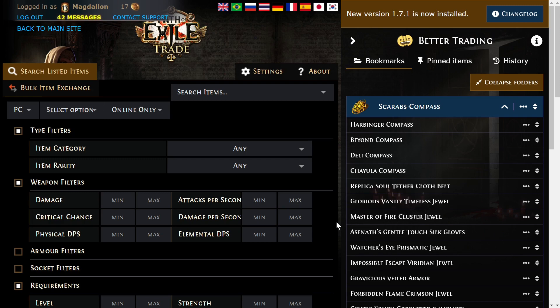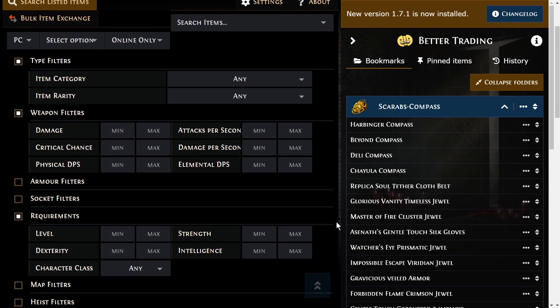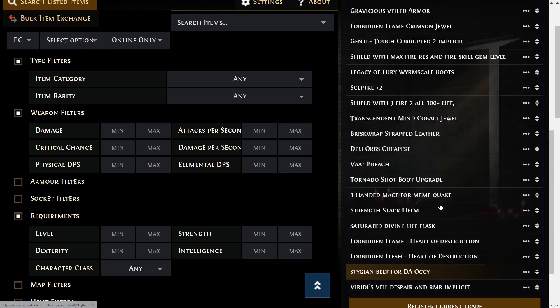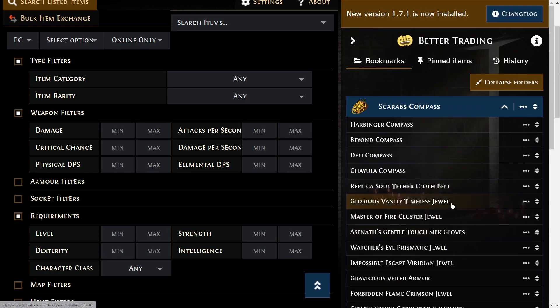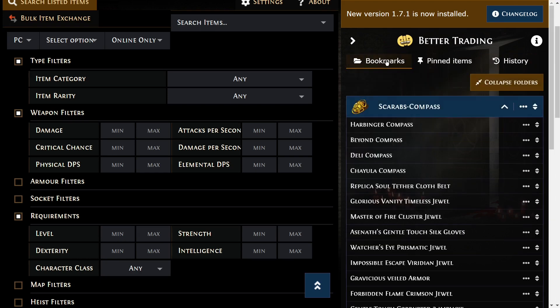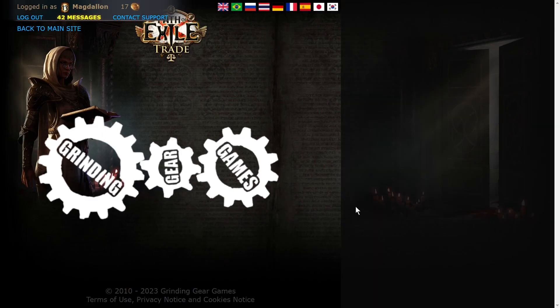The last thing I want to go over is the Better Trading Chrome extension — this is the most recent addition to the suite of tools I use every league, and it's awesome. You can save different searches and name them yourself — as you can see I've got a huge list of all kinds of stuff accumulated over the last couple of weeks. You can also pin specific items and it'll give you a history of all the searches you've done.